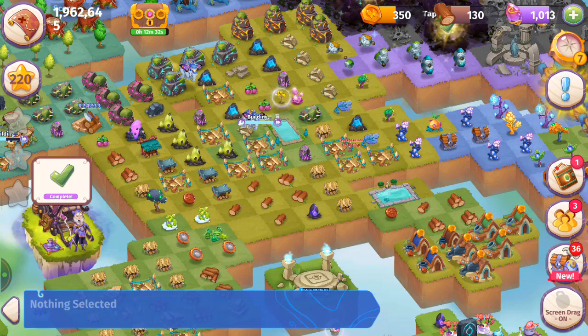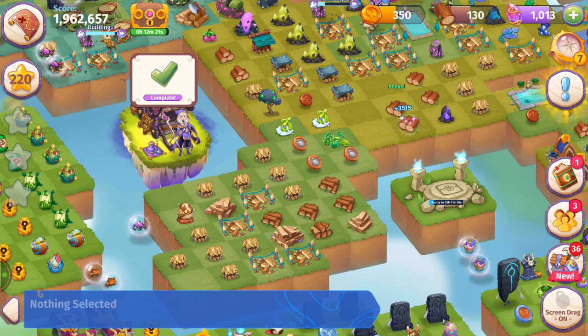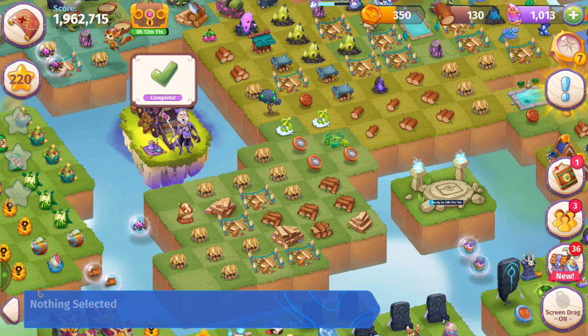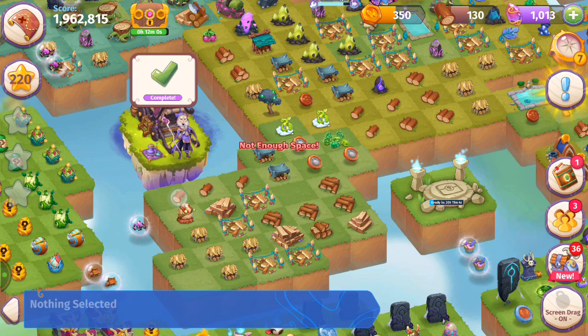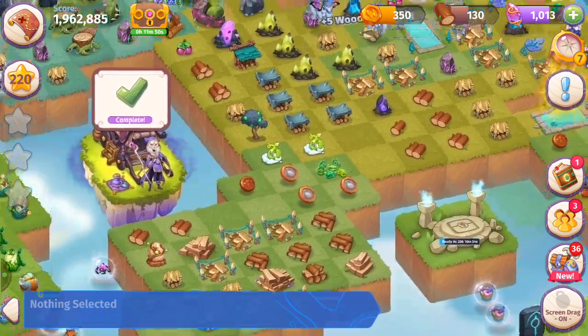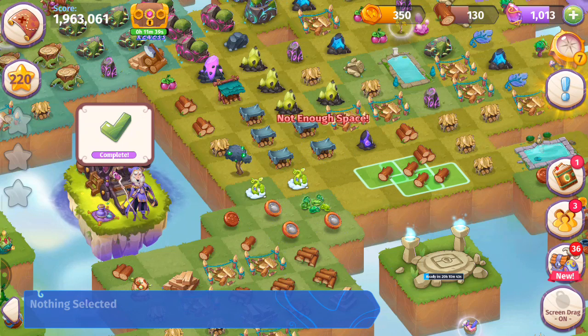Merge those five there. Not enough space at this point — the wood is good but I don't have enough space. This technique — you can do it if you're playing Merge Dragons too. It works for the stone yards in Merge Dragons, it works for the dragon homes, it works for the coin vaults — same theory for both Merge Magic and Merge Dragons.